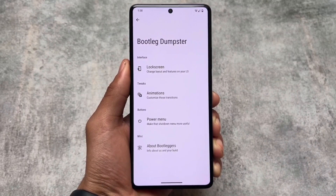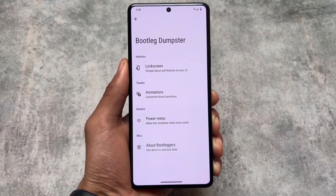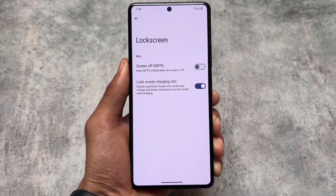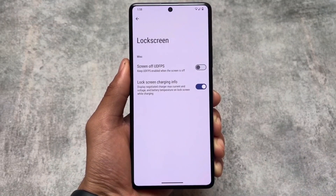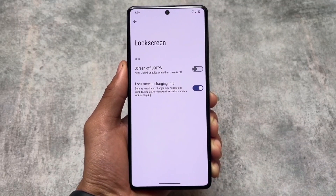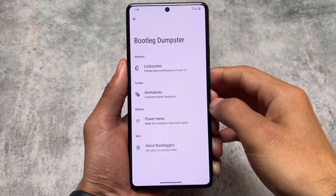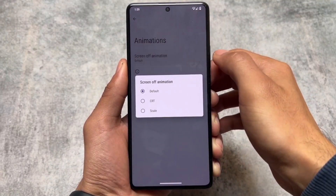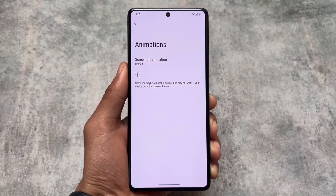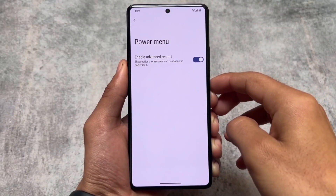This is similar to other older custom ROMs like Havoc OS, which hasn't updated in a long time, and Corvus OS. It's nice to see Bootleggers OS updating, but it would be good to have extra features. Currently there are no extra customizations related to the lock screen, no status bar customization options, and no options related to notification or quick settings panel customizations — it's looking like stock Android.